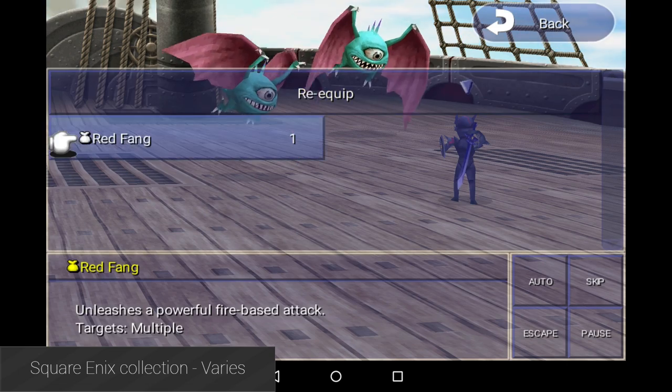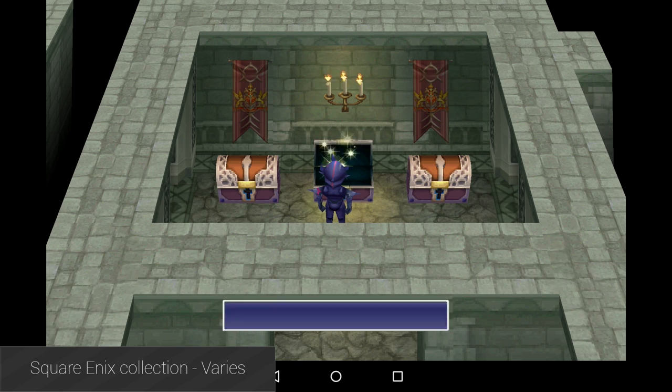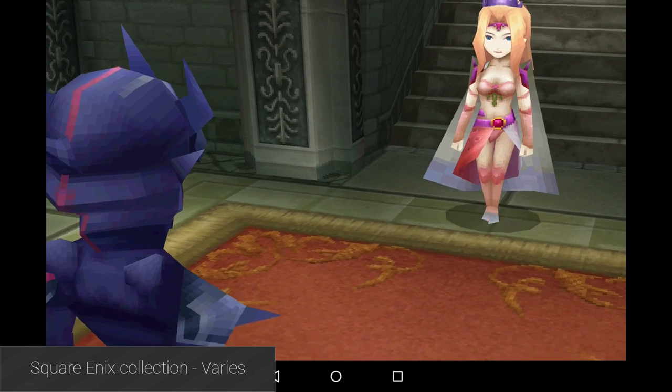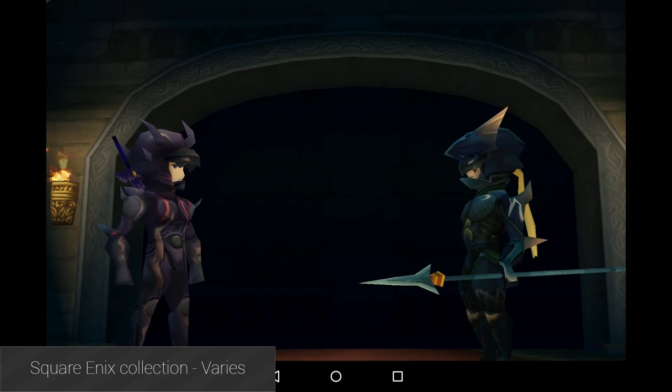Square Enix has been slowly upgrading their collection to work with controllers, Android TV, and the Nvidia Shield devices. For now they have Final Fantasy III, Final Fantasy IV, and Secret of Mana listed as having full controller support, and we imagine more will appear over time. These games are expensive, but they have no in-app purchases, and they contain long, narrative-driven storylines and tons of content.